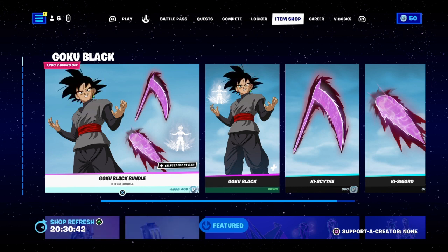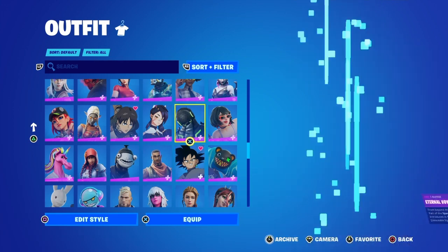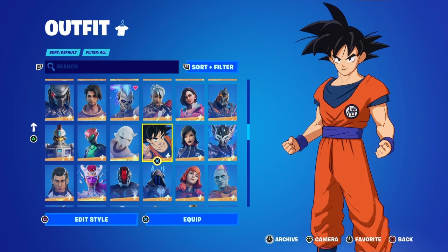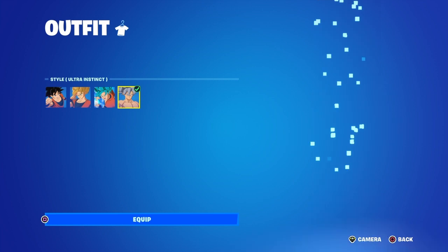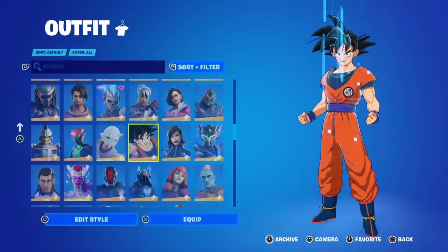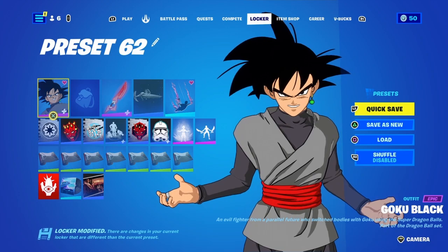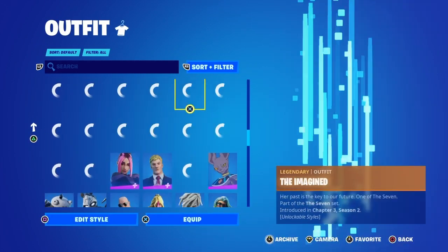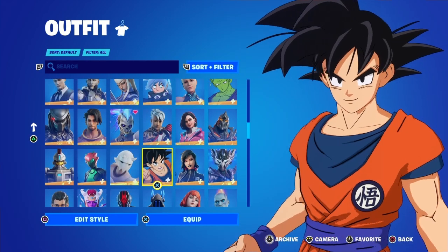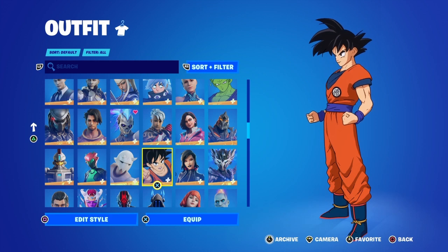Anyway, it's an incredible shop today with Goku Black just coming in — people are really happy, and so am I. Goku Black is definitely better than the original Goku skin. The original Goku has four styles — Super Saiyan, Super Saiyan Blue, and Ultra Instinct — but the eyes aren't quite on point. That's why I really like Goku Black; the eyes are exactly right, and the original Goku just looks too happy when he should look angry.